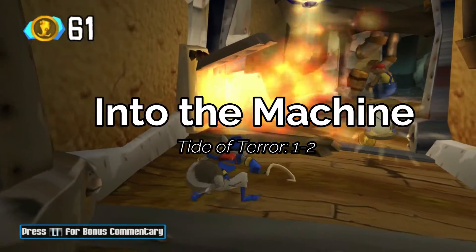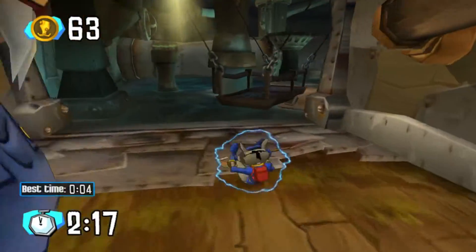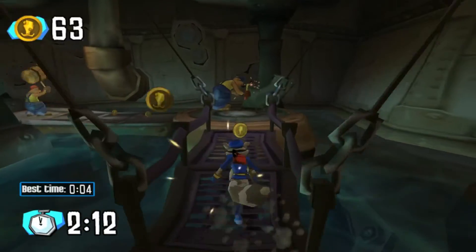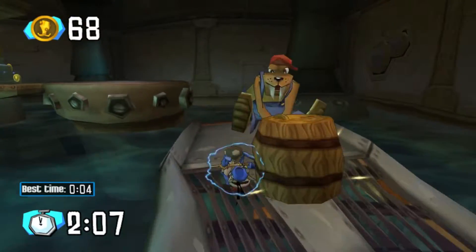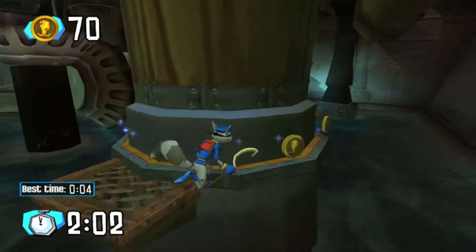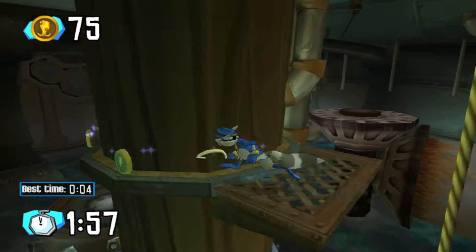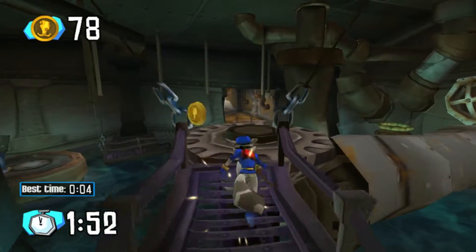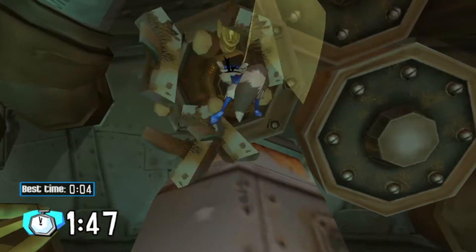Alright, guys. World 1, Level 2, Into the Machine. Go ahead and shut that vent and roll into the hourglass — it's going to help you out. Be careful and try to stay towards the inside on that first hallway, because that enemy will hit you and end your entire run. For the next guy, stay to the left or he'll end your run as well. We're not going for world record times here, just enough to get the job done.